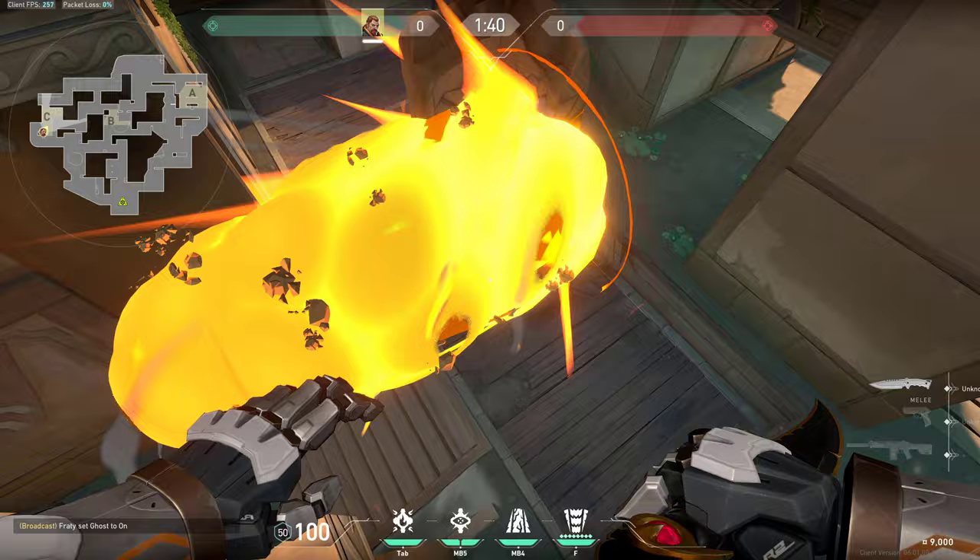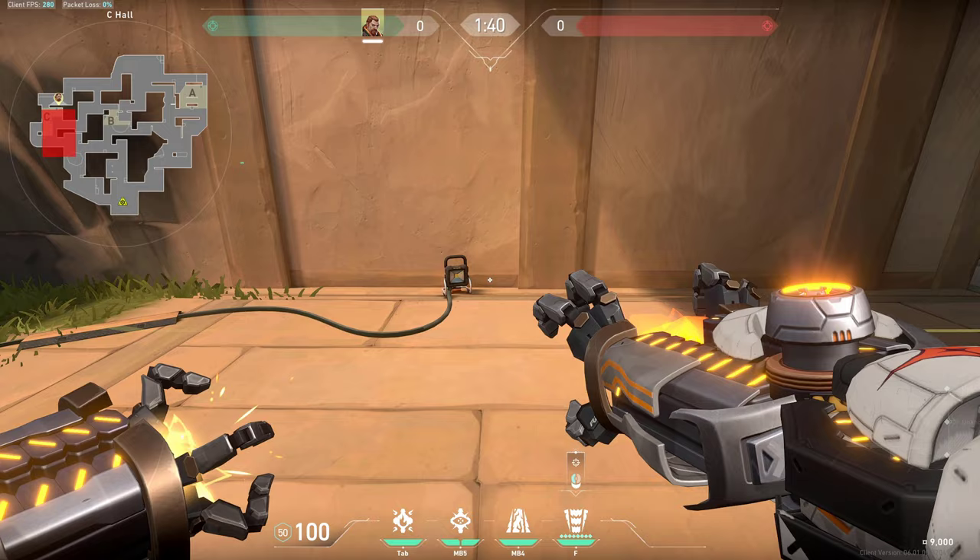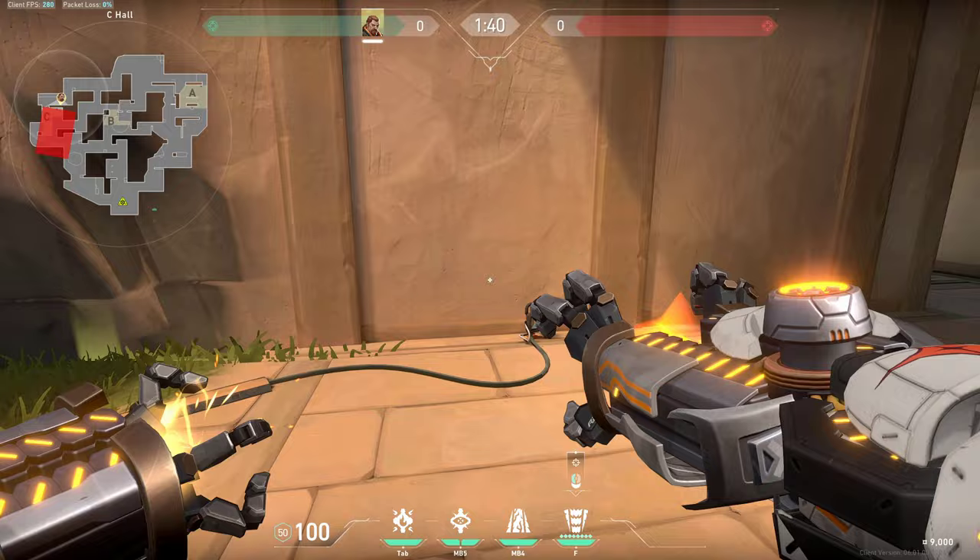That way it gets them in this corner super easy and it can win you some valuable time on a retake. C-side is also great for ulting — Breach is probably one of the best characters right here. If you ult like this you can ult the whole site.